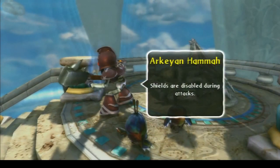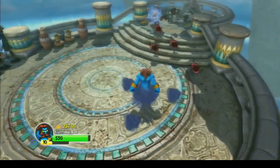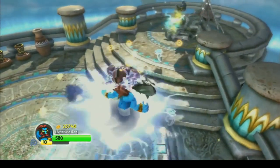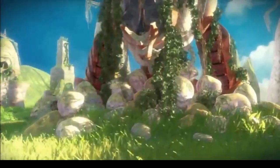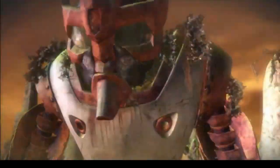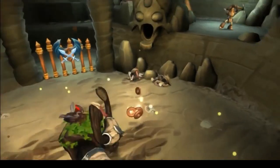The last enemy of Spyro's Adventure in the expansion pack, Chapter 26, Dragon's Peak, we see the Archean Hammer, which is basically the same as the Archean Defender, except it doesn't get more power when you attack its shield. Coincidentally, practically all of Giants is based on Archeans, because 10,000 years ago, the most elite Archeans ruled the world in evil.